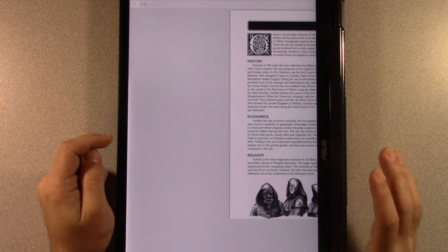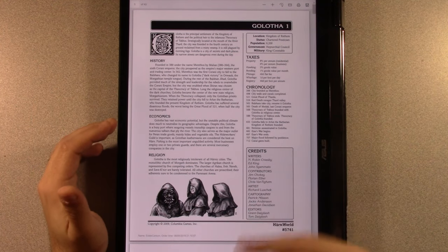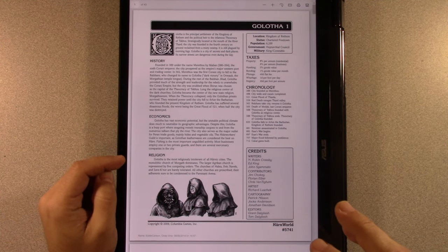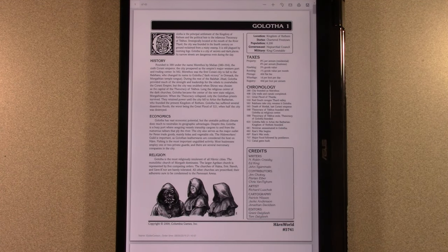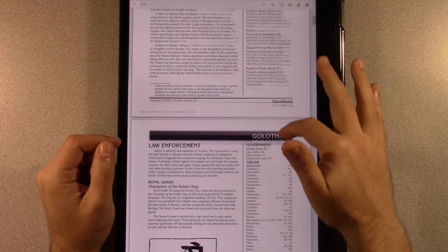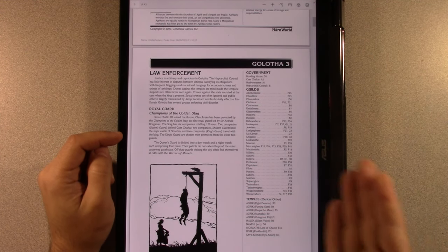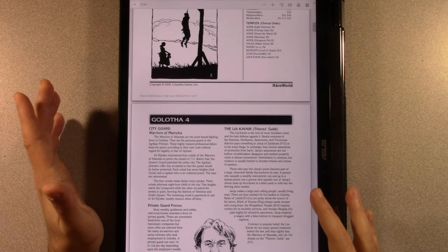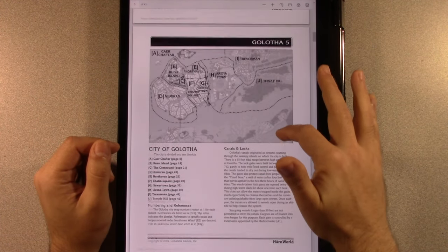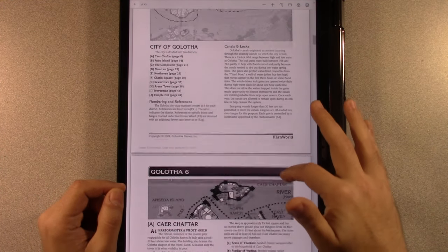So we'll look at the other one. This is Golotha. There are several cities you can get. Now these additional city PDFs were black and white — I don't know if the finals will be color or black and white, I think they're going to be black and white. Right away we're getting into government, hierarchical council, law enforcement, the guild. You can find out, is there a jeweler? Yes, there is. And when you get in there, you get a nice description of the place, maybe who runs it — fantastic information that takes so much burden off of you as a game master preparing your campaigns.